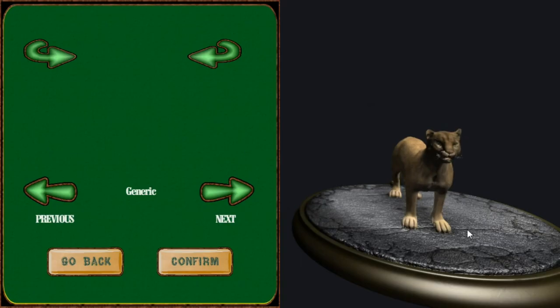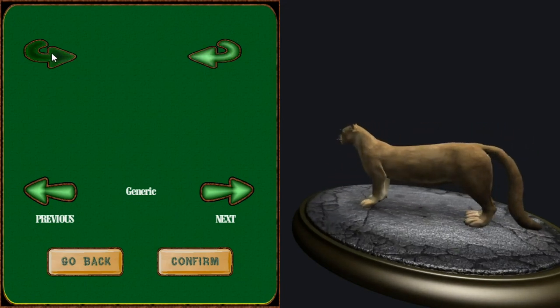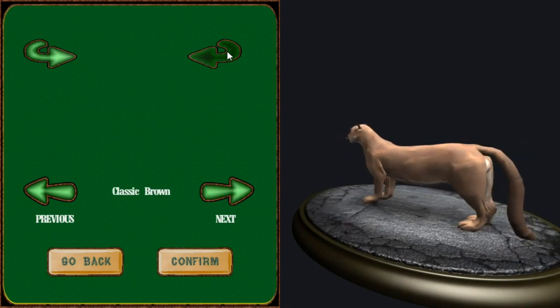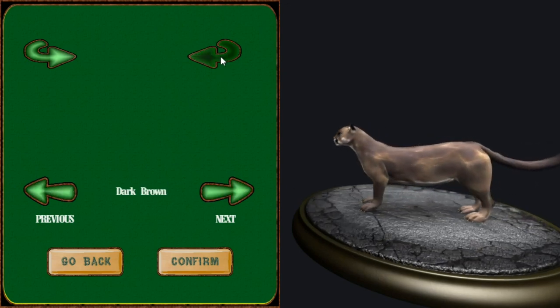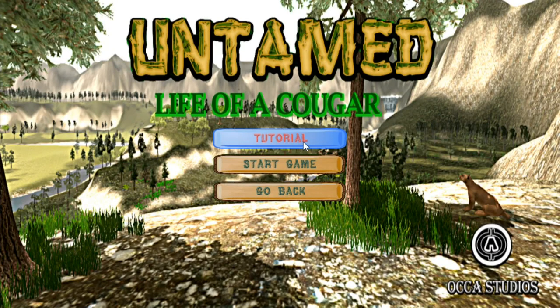I really have no idea what's going to go on. Wow, there's our cougar. Look at her, she's so pretty. So there's generic cougar, indigo cougar, and the classic brown cougar - that's the kind I see all over the place, especially when I go to the zoo. There's even a white cougar, light brown cougar, brown cougar, dark brown cougar. I really like the dark brown cougar, actually. Let's go with the dark brown cougar - I think that's a really pretty coat. And let's go ahead and do the tutorial, because I have no idea how life is going to be.